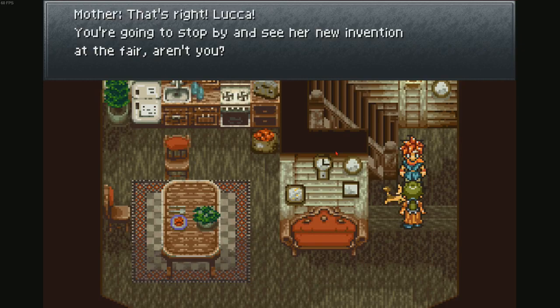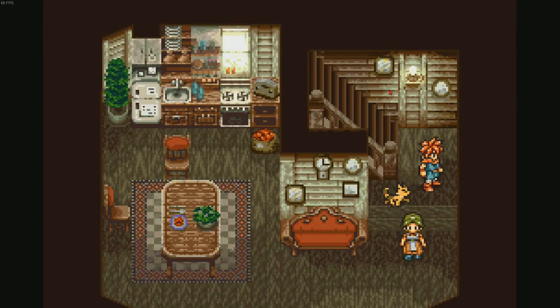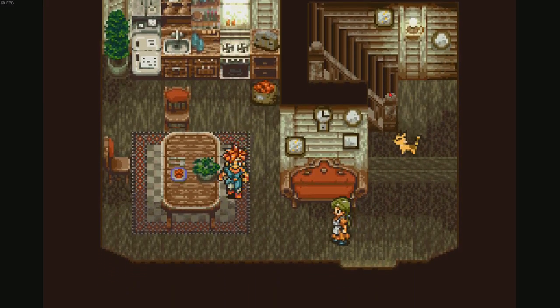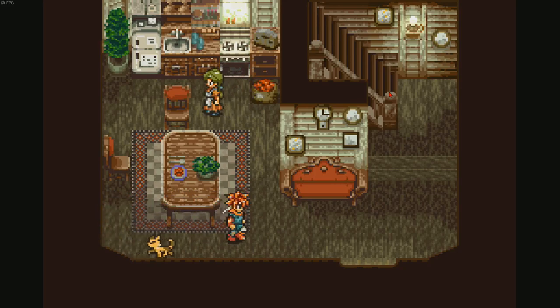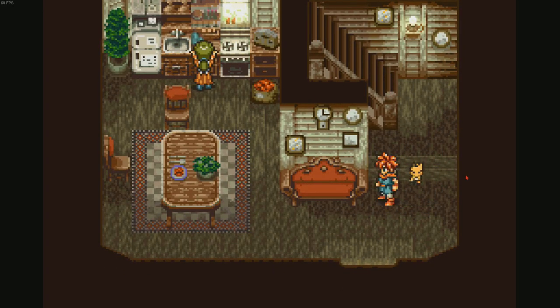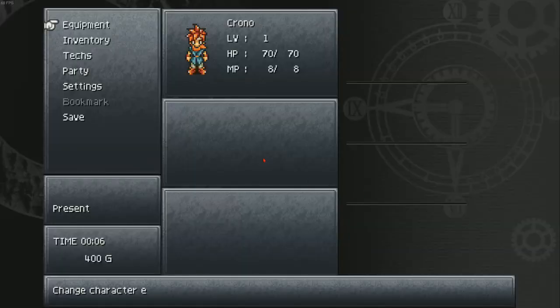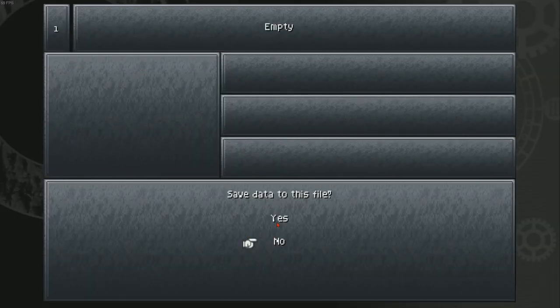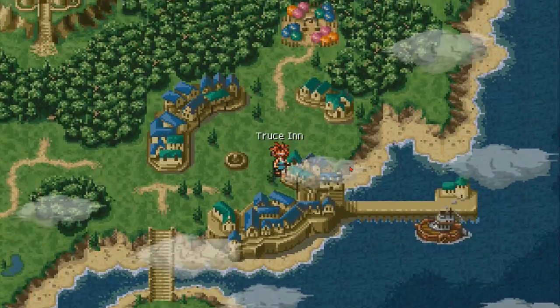'That's right, Luca. You're going to stop by and see her new adventure at the fair, aren't you? Well run along then and be back before dinner.' I don't think we're going to be back at all from what I know of this game. So if I try going in a direction I can't, the character actually shakes their head — that's kind of funny. He's like 'nah I can't go this way man.' The cat's following us! Oh, the cat jumps! That's actually kind of cute. Oh, we can save here — just like in Final Fantasy 7, you can save in the overworld.